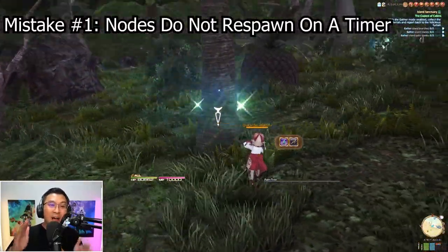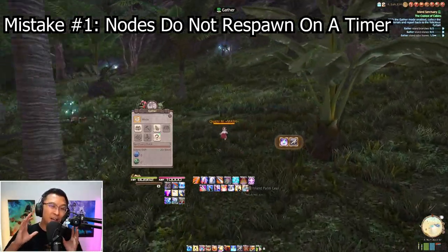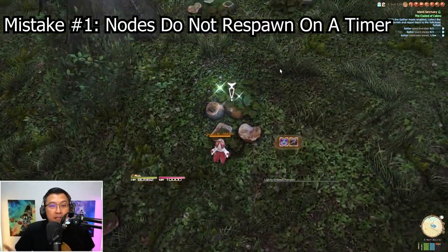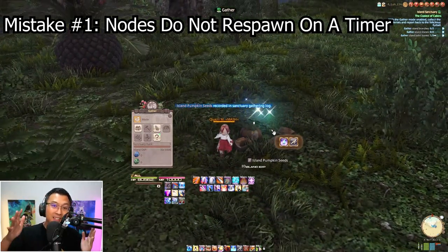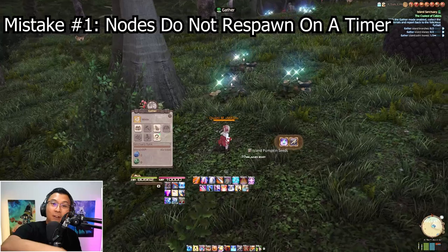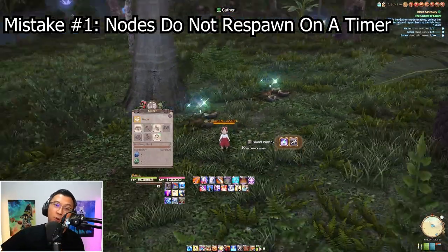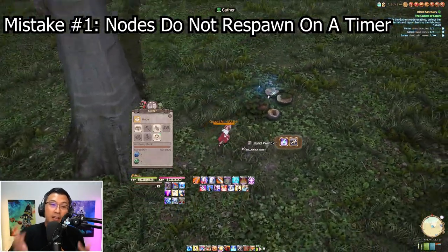The first mistake I made was with regards to gathering. When you go through the gathering tutorial it doesn't really tell you how the various nodes respawn on the map — it simply tells you how to gather. I initially thought they were timer-based. After gathering some nodes I took a coffee break because I thought the trees would grow back, but when I came back the trees still weren't there.